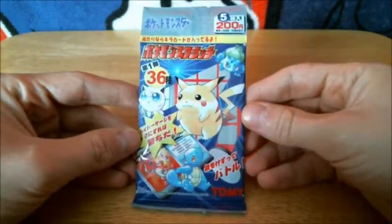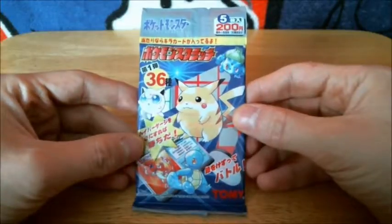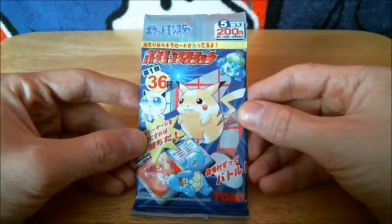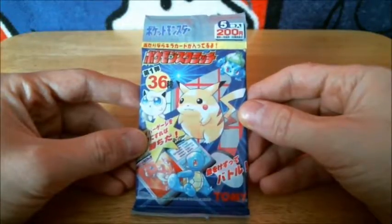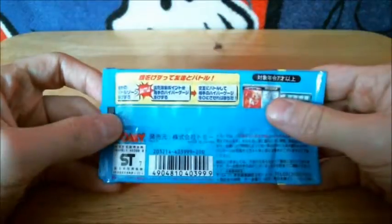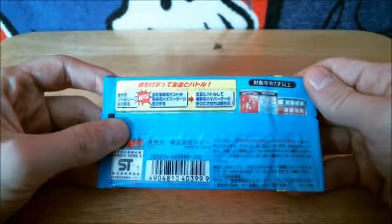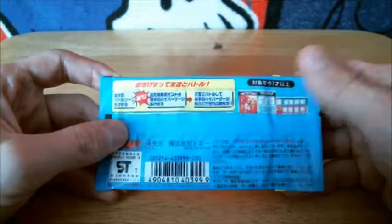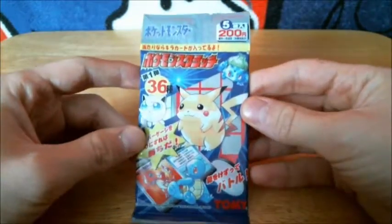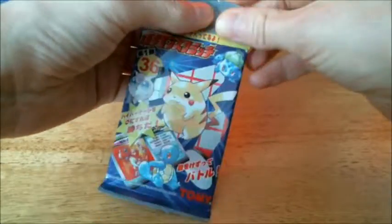These cards were created way back in 1997 and if I am right, they only feature the first generation of Pokémon — in other words, the first 150 creatures. If I am correct, you and a friend pick one card each and you take turns scratching off the boxes to do battle. I'll explain how the game works, but first let's open up this pack. There are five cards per pack — let's see what I get.